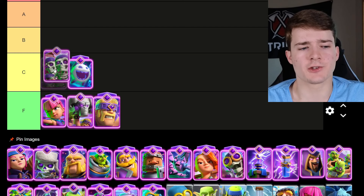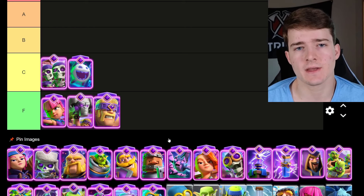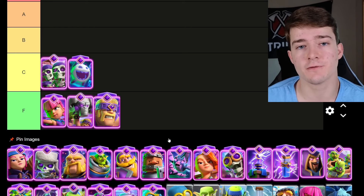The Evolved Wallbreakers are also going in C tier. They're not too much better than the regular Wallbreakers, because oftentimes it's challenging to get them to reach the tower since a lot of people are using buildings. But they are slightly better now that the Cannoneer doesn't fully counter them when you play them both in the same lane.